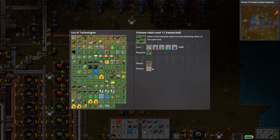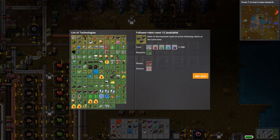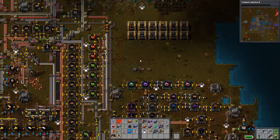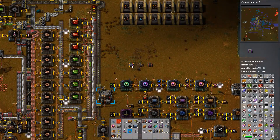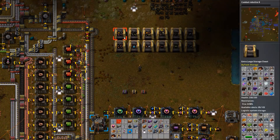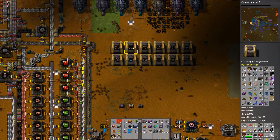We got follower count 11, so let's go for combat robotics 6. That's why I was able to easily move all my storage into these larger chests using active provider chests — because nothing was requesting any of these items, so they were just immediately routed out to the nearest chest that already had the same item, or otherwise routed to a chest that was open.